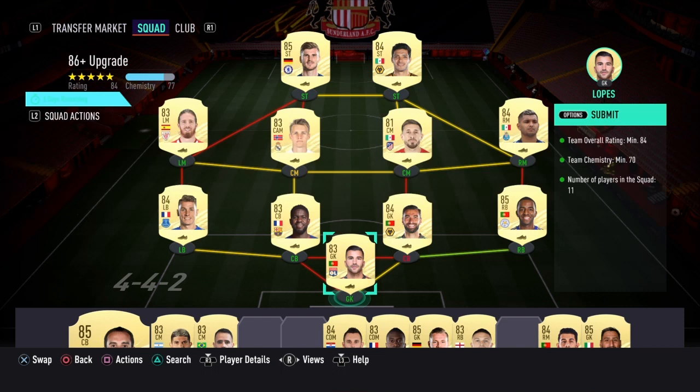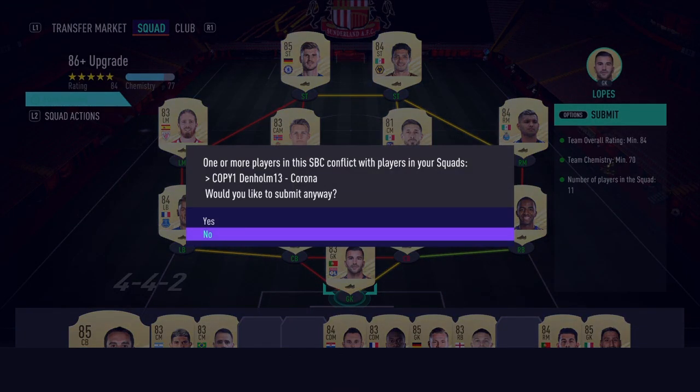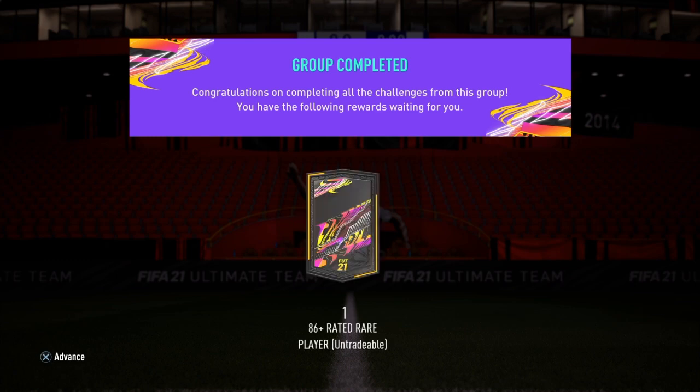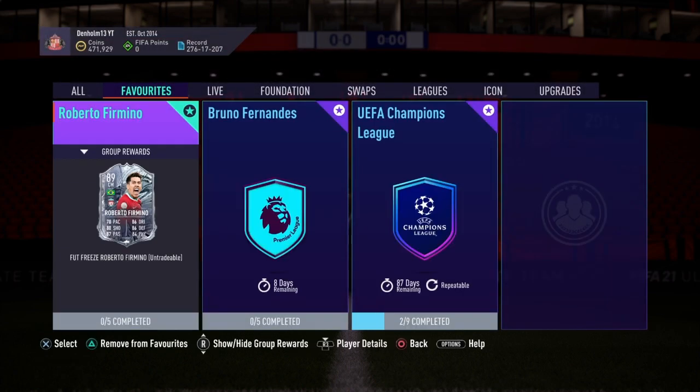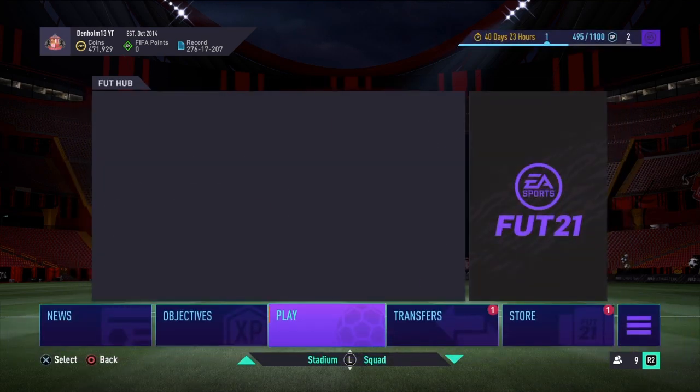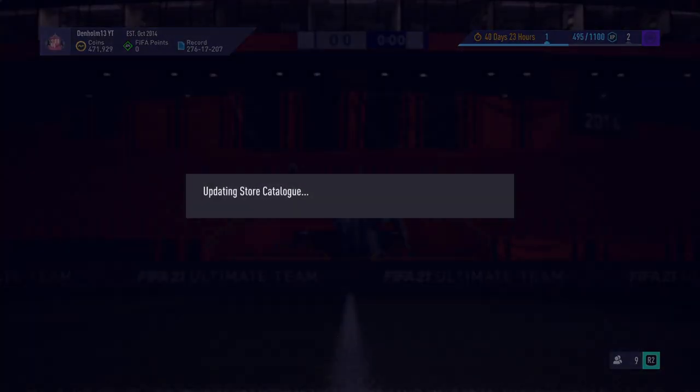I'm just doing it because I have a lot of untradables — the Werner I have is a duplicated untradable, so I don't mind putting this in. Last time we did this we got some pretty bad ones, Muller or something. But yeah, let's just see what we get and hopefully we won't get upset. If we get a Headliners that would be pretty nice. If not, who cares — it's all about the risk in this game, isn't it?